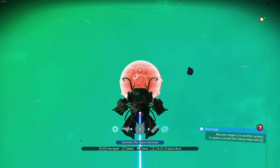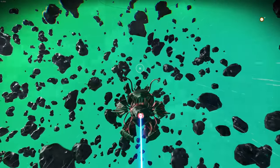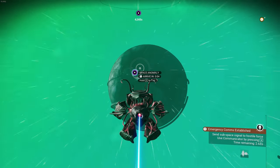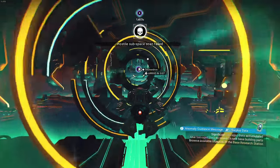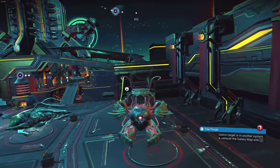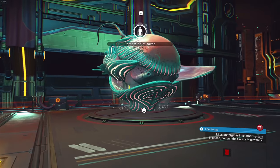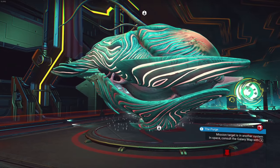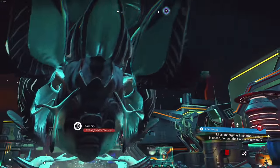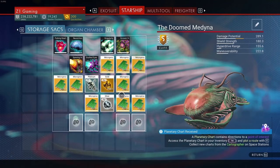It looks black and red - I want to take it out into space and into the anomaly because the anomaly shows the true color. Yes! Yes! Let's get out of here. This is exactly what I wanted - same number of tendrils. I don't want to fight the hostile scan, I want to go into the space anomaly and check out my ship. It looks black and red, guys - actually maybe more blue and red, but I love it so much!